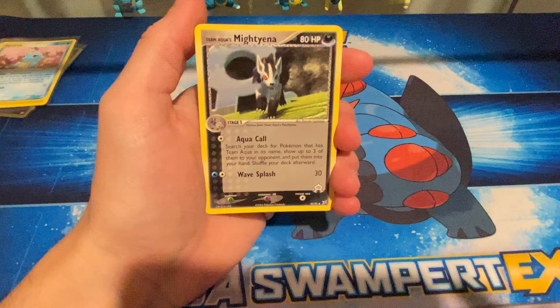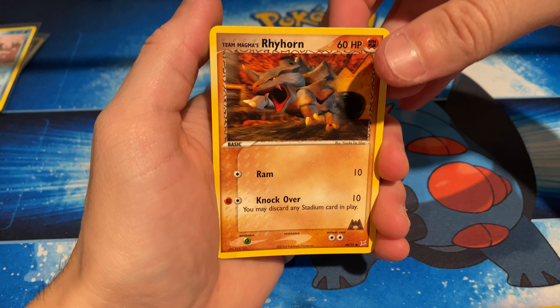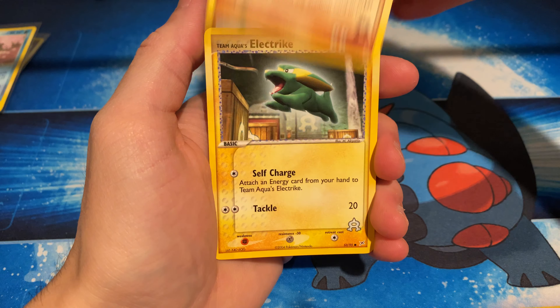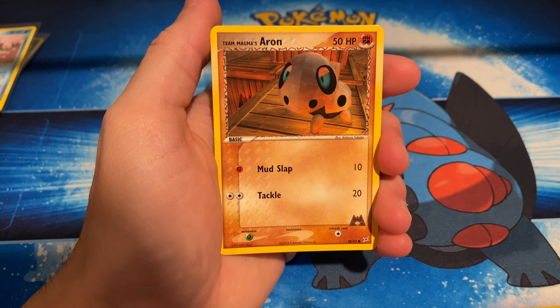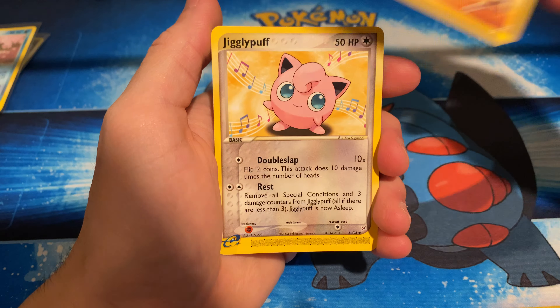Okay, we got a Team Aqua's Mightyena. Team Magma Hideout. That's an intense-looking Rhyhorn. We got a Team Aqua's Electrike. Magma's Aerodactyl. Oh, we got a Jigglypuff — singing her way through life. And for the reverse — oh, it's a rare! We got a rare reverse. We got a Team Magma's Rare Reverse Rhydon! Look at the shine on that. I'm blind.